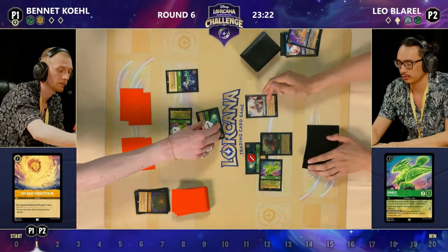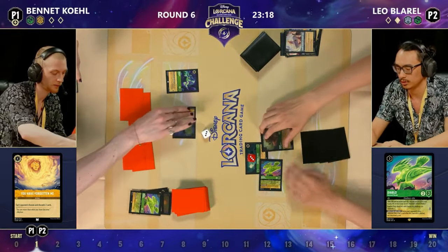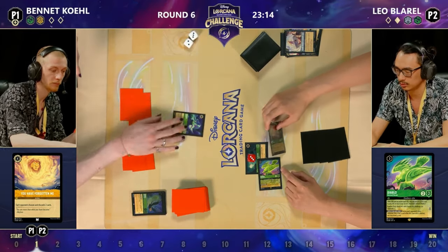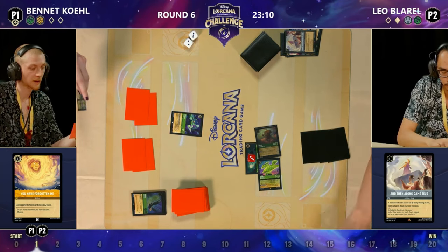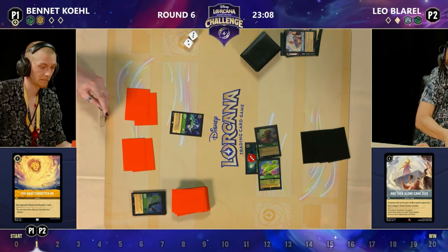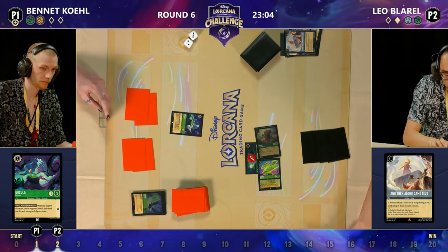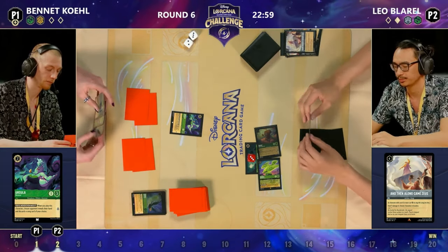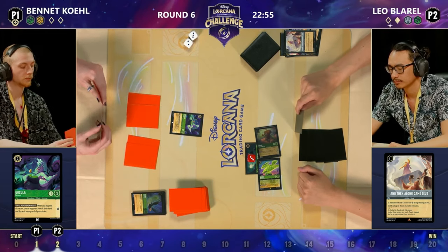The Diablo is going to be challenging into the Hidden Cove, then Along Came Zeus on the cove, and that takes out the other Diablo. To explain what just happened: the Diablo had two damage counters on it, but because it was at the Hidden Cove, it had that plus-one willpower, so it was at three willpower. But when the Hidden Cove was removed, it goes back down to two willpower, so those two damage counters remove it from the board.